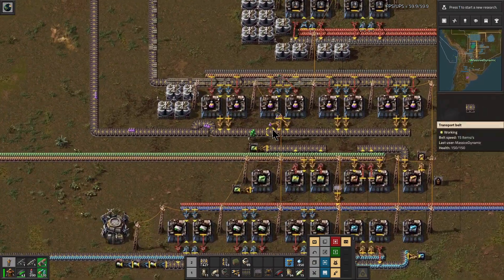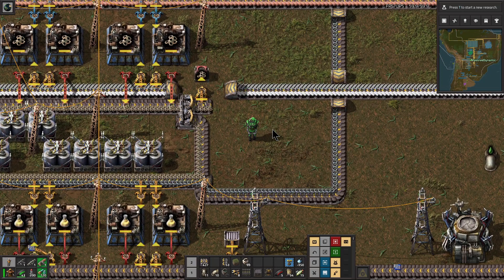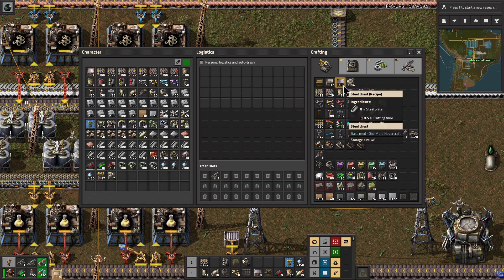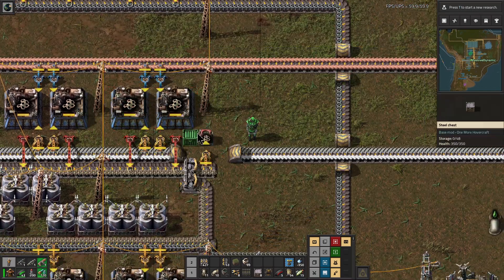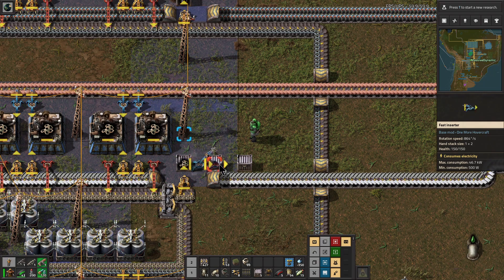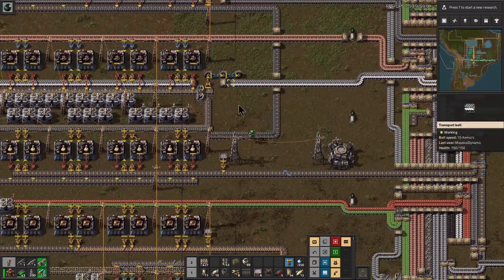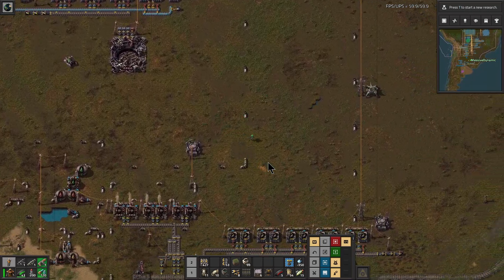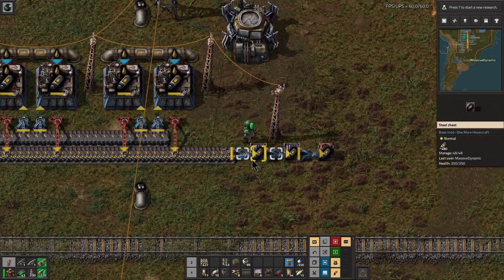What I did forget to do was to put extra chests over here, and I don't even have any chests on me. What I was going to do was set this up so that we have everything we need to launch our first rocket stored up in chests, so that when we decide to launch the rocket — which we can do anytime now — we are ready.